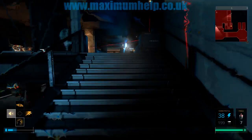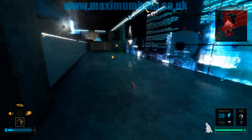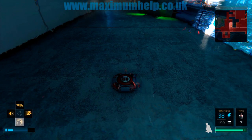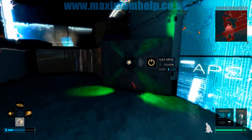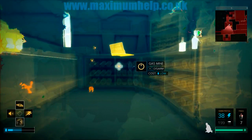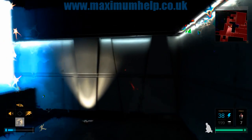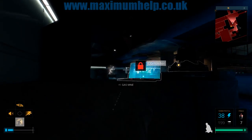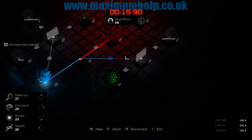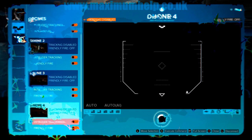First thing we do is run up these stairs towards a security computer, which is just behind the turret. From here, we can disable the drones and the nearby turret.